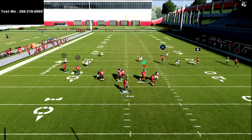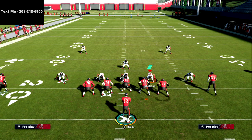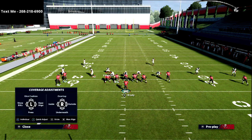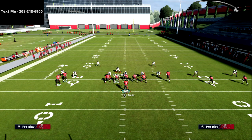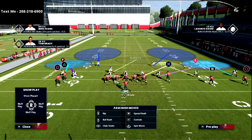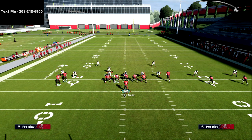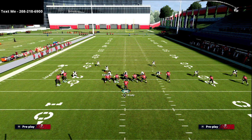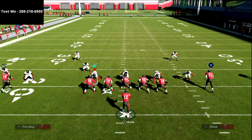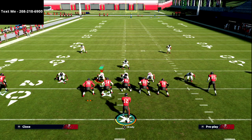Against cover two, if they want a heavy underneath presence to the trips side — so they're playing mabel — and then they've got their user somewhere underneath, you could put the X receiver in a three-route. Now their user has to choose: do I sit underneath or do I come back to the post? You can hit your levels concept all day, and then hit them with the post. That's why this route is there — it's really good for this play.